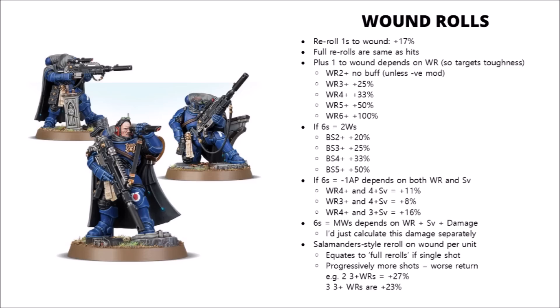There aren't that many sources of full re-rolls to wound as they're very powerful rules and really mess up the to-wound table. Full re-rolls to wound are an incredibly powerful asset to have in Warhammer 40k — they follow the exact same table as full re-rolls to hits. So again, it depends on just how good the wound roll is — having full re-rolls to wound will be a comparatively bigger buff if you're wounding on 5s or 6s compared with wounding on 2s or 3s.